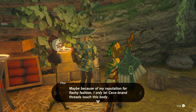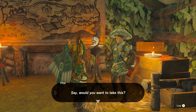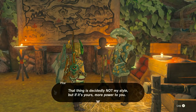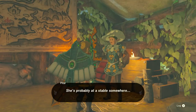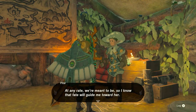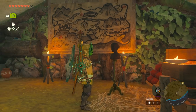Maybe because of my reputation for flashy fashion. I only let CC brand threads touch this body. I don't want this mask I made to fall into their hands, but I can't bring it with me. Say, would you like to take this? You have no choice in the matter. Here you go. That thing is decidedly not my style, but if it's yours, more power to you. I'm actually dressed like this so I can confess my feelings to the woman who stole my heart. Her name is Nobo. She's beautiful with a fashion sense that rivals my own. She's probably at a stable somewhere. I think. Maybe. She might actually be dead. At any rate, we're meant to be, so I know that fate will guide me toward her. Take care now. I hope you find someone to love too. Not likely. Chances are probably zero.